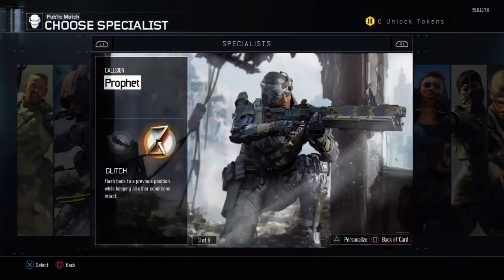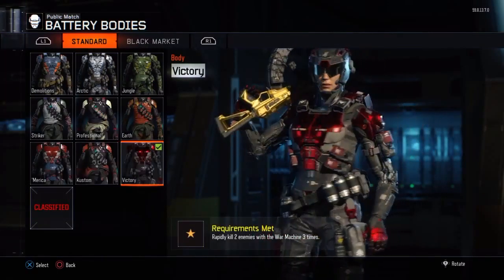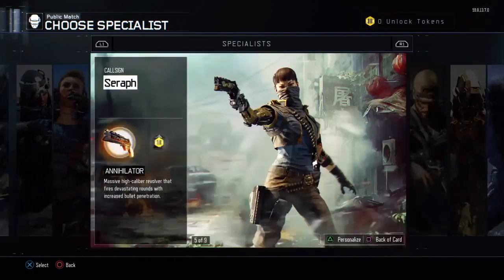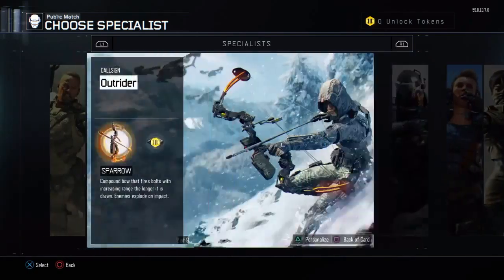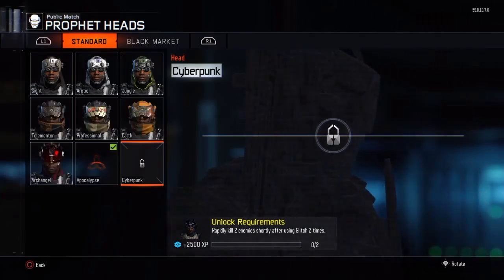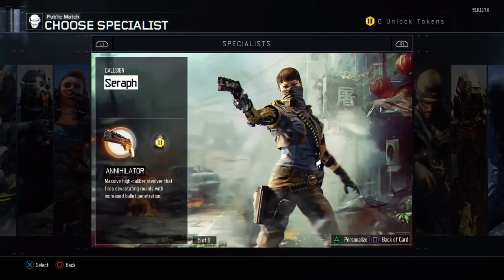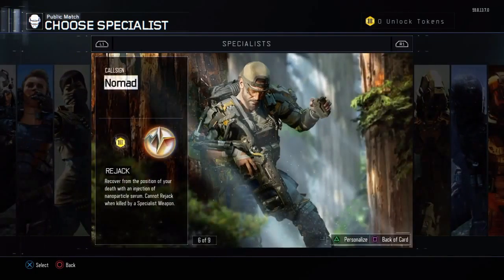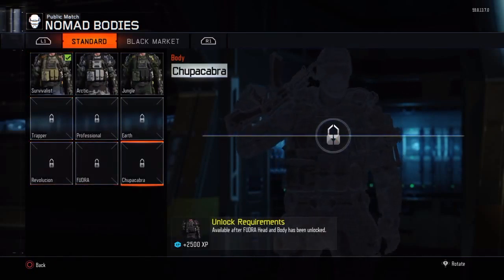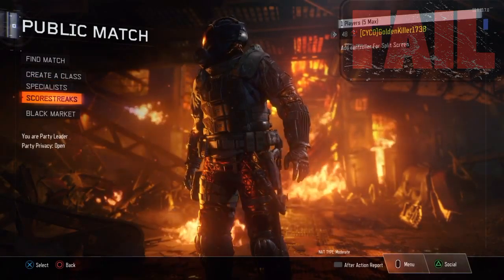I'm going to give you a quick update on my specialist progress. I got Battery done. Now I'm going for these two characters, then Spectre, then Seraph, then I'm going to try to go for Prophet again for that last headpiece. I'll do Seraph too — I think I already did her. Nomad is probably going to be last because she's not my favorite character.